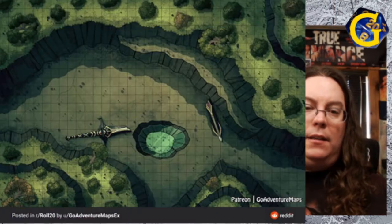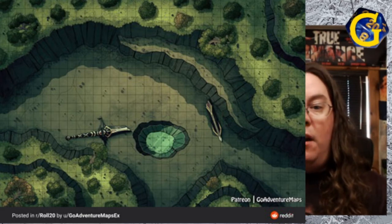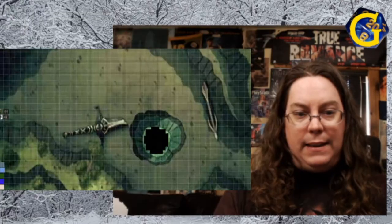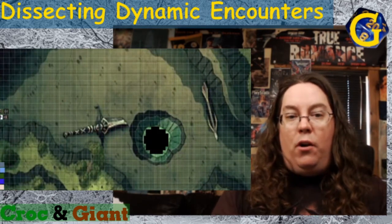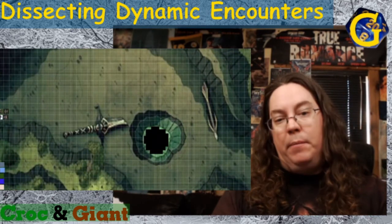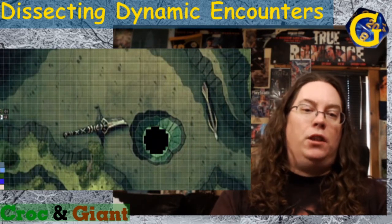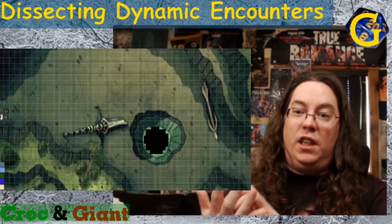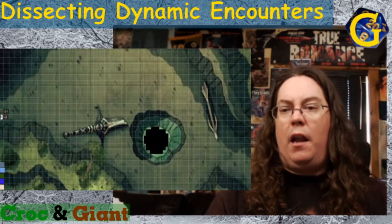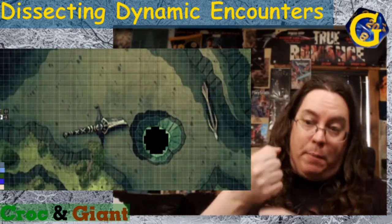They eventually move on and get to the next map, made by GoAdventureMap — there's a link below to their Patreon. As they get onto this map, they see this massive sword. The goal of this encounter is because there are these gems on this sword. They're going to give them magical powers — kind of like materia from Final Fantasy VII. If they pop these gems out of the sword, when they touch them they're cursed, but they'll gain resistances to different elements.